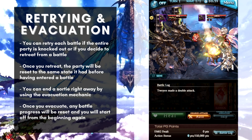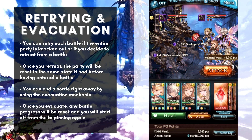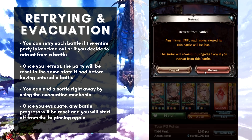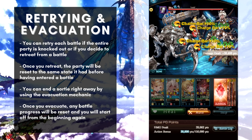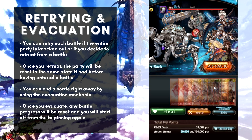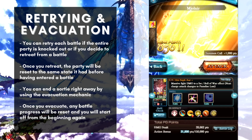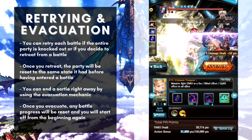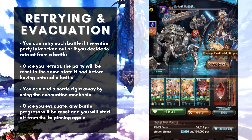As for retrying, you can retry each battle if your entire party is knocked out or if you decide to retreat. If you retreat or get knocked out, your party will be reset to its state before entering the battle. Your characters, weapons, summons, and main character's class and skills can all be changed while retrying. However, all damage dealt, and all buffs and debuffs on both enemies and allies, will also be reset.